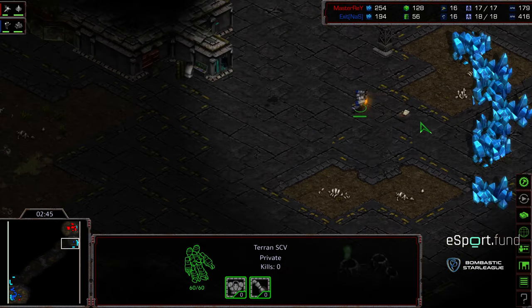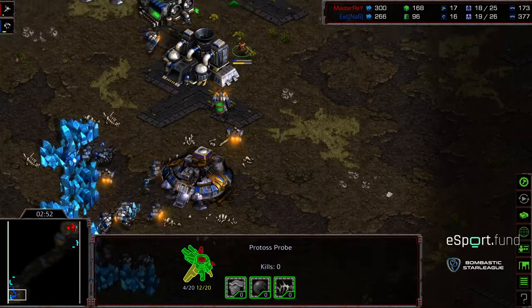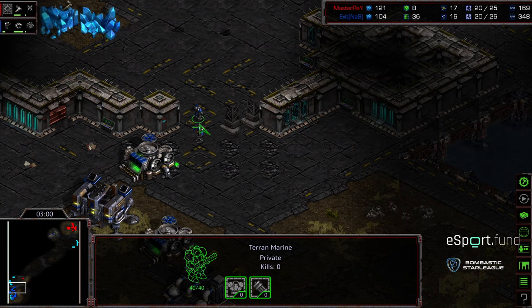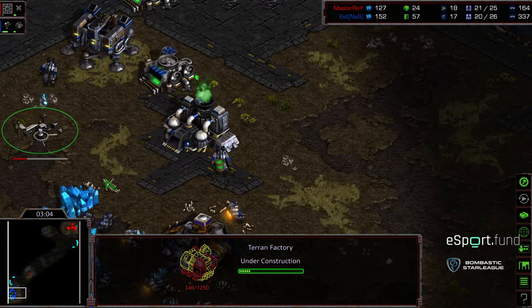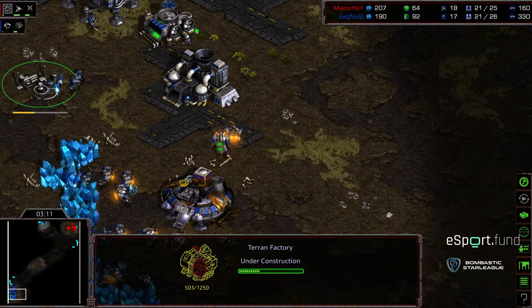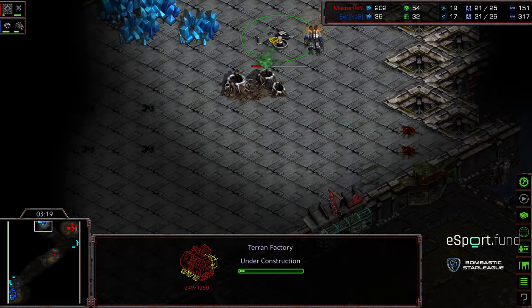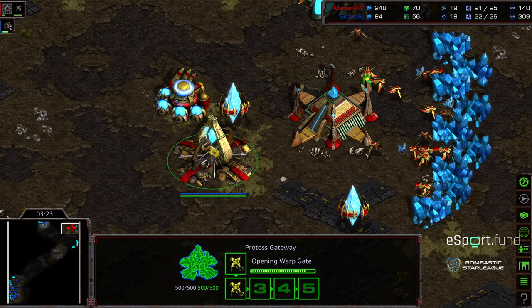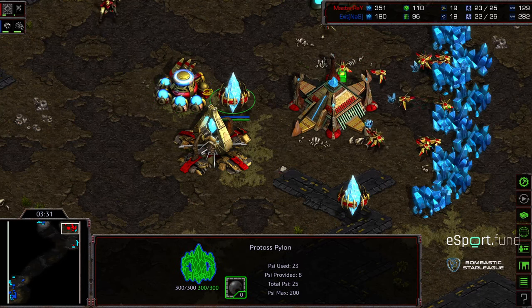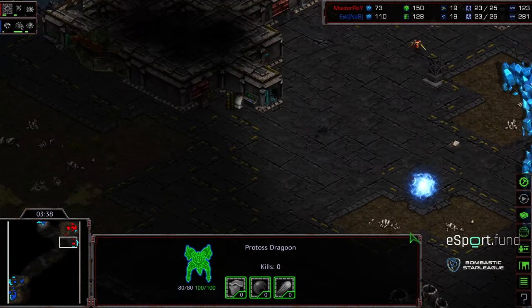Exit is camping towards the natural expansion. Let's see if he pockets that SCV for additional scouting. Master Ray seems none the wiser — the probe escapes as Exit wanted to get that cutoff lane but the marine didn't react in time. On Vertebrae it's very difficult to grab and hold the natural expansion. A factory is being built in an odd location for Exit, defended by a third marine. We're seeing a proxy factory at the 12 o'clock, so Exit is opting for a two-factory opener.